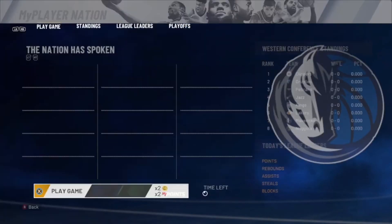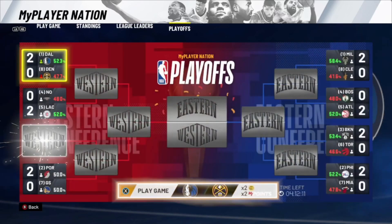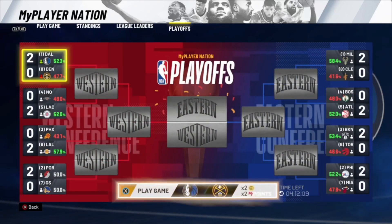Go to your MyPlayer Nation tab, scroll over to Playoffs, and you should see a game available. Go ahead, play this game, ball out, and I'll show you how you can play an unlimited amount of MyPlayer Nation games using this glitch to get back to the free agency screen. I'm going to play through this game with a 60 overall.